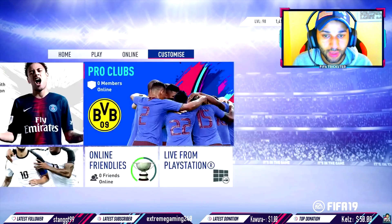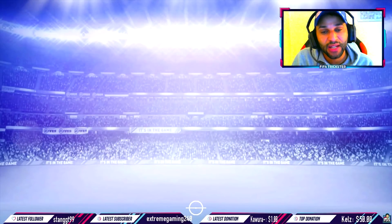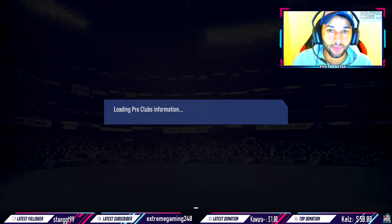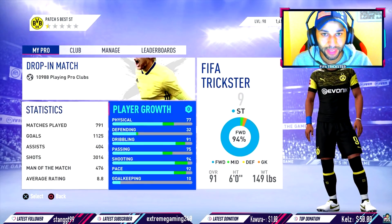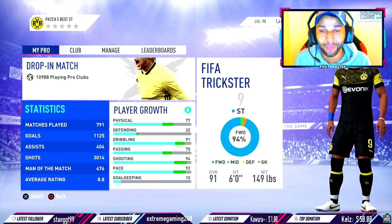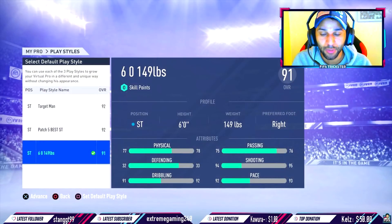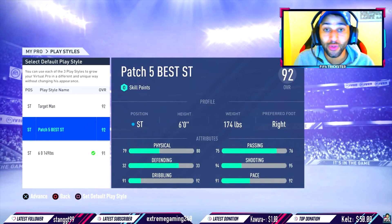But let me show you guys what the best build is. If you guys are enjoying this video and find it helpful, make sure you smash the thumbs up. So what is the best build after Patch 5? Well, here it is. The best build after Patch 5 or patch 1.06 is now instead of the 149-pound build, you're going to 174 pounds.